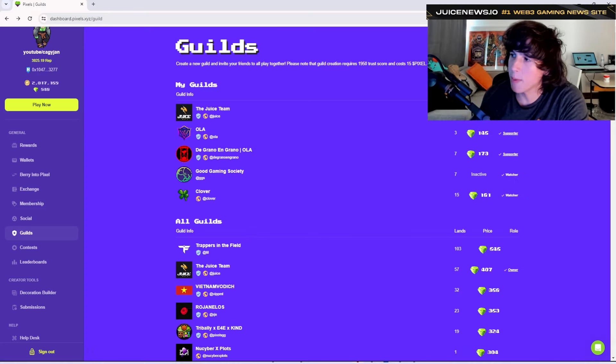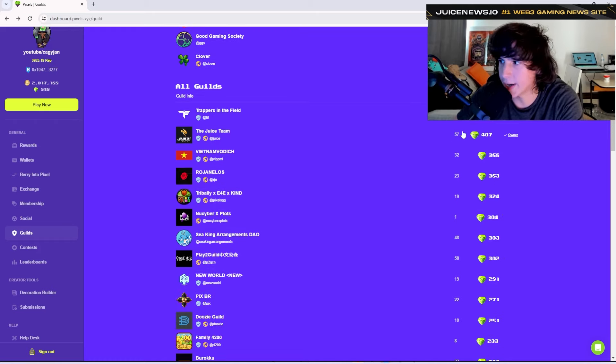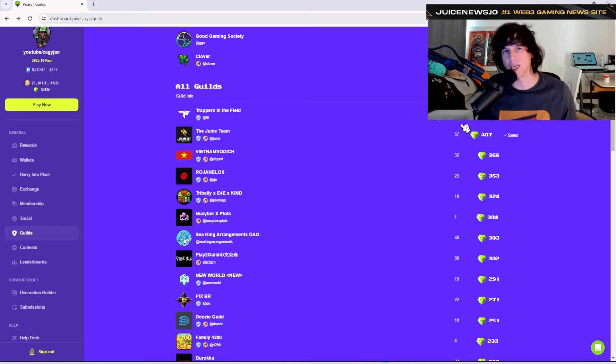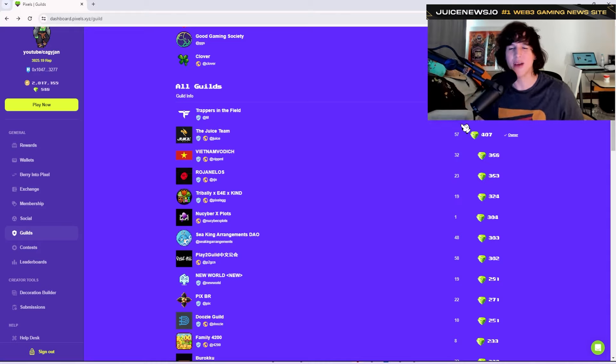Now let's get into some of the reasons why you might want to join a guild. One reason is the amount of lands some guilds have — we have 57 lands pledged to our guild. But more lands doesn't necessarily mean the guild is more efficient or better. If a guild has more lands, that means there's more bureaucracy, it's bigger, it's harder to get things done. Sometimes it's even better to join guilds that have fewer lands, fewer people, and are cheaper to join.